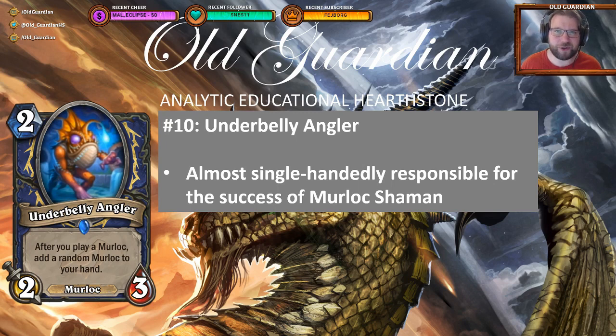And Underbelly Angler is by far the best card in the deck. In many Murloc Shaman lists, if you sort them on HS Replay by drawn win rate, Underbelly Angler might be the only card with a more than 50% drawn win rate in the entire list. And it just defines the whole archetype.